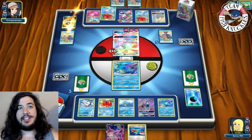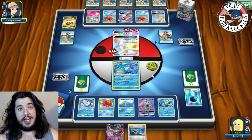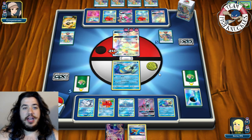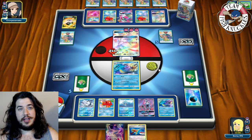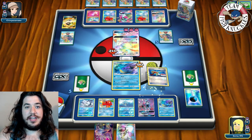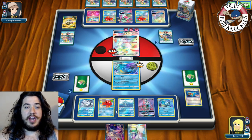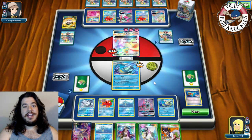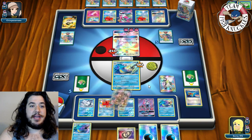I think taking a knockout and doing 30 damage to the Kirlia is the correct play. If we hit a Guzma and Water energy it gets really interesting. Opponent's Gardevoir only does Infinite Force for 90 — this Kingdra is actually living! I'll Super Rod three Waters back in, Abyssal Hand for three, and find a Guzma plus Water energy — looking really nice.